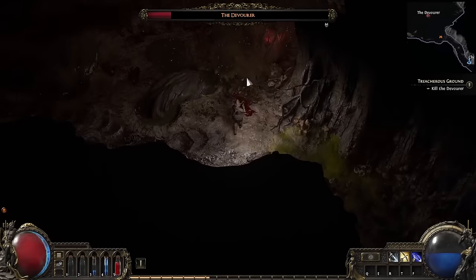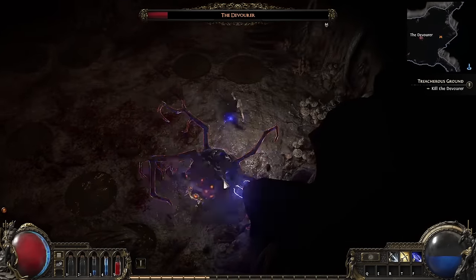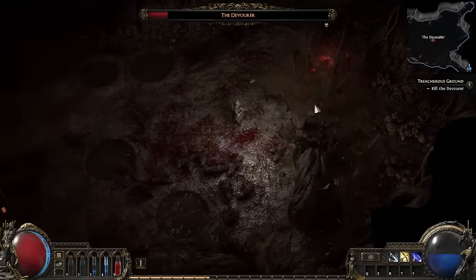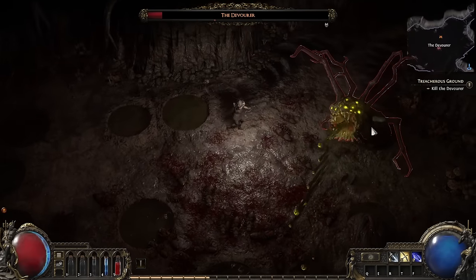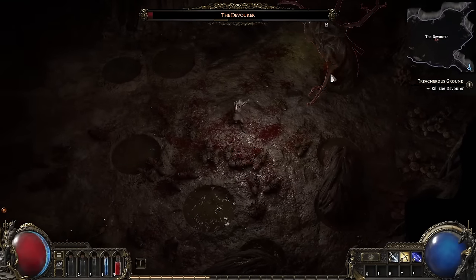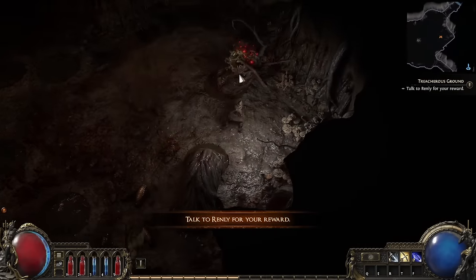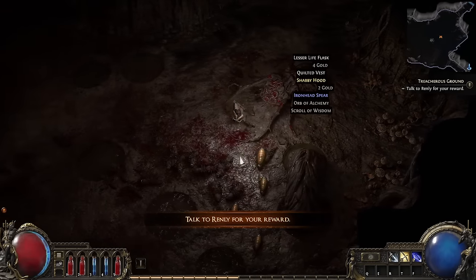This design drives home the idea that Path of Exile 2 boss fights have some mechanical depth to them, and to succeed it's going to take some skill development. This led to me feeling very satisfied when I finally mastered its mechanics and came away with the win after more than a couple of deaths. Check out that little cursor spin of joy when I finally take it down.